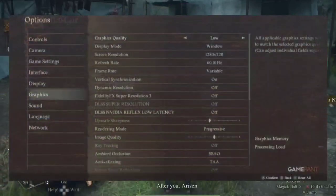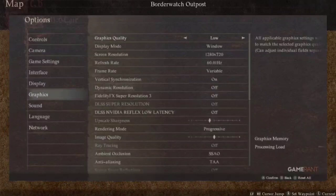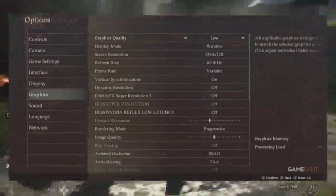First up, let's dive into those graphic settings. Just head over to the Options menu from the title screen, then select Graphics on the left. Now, depending on your setup, you might want to adjust a few things.